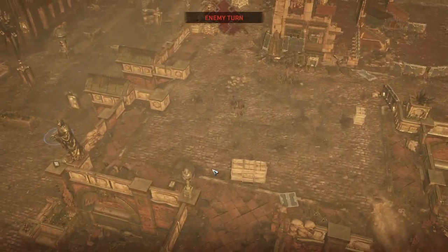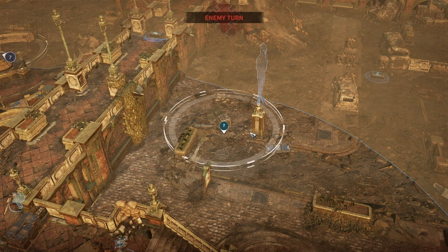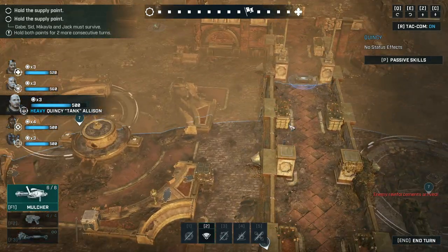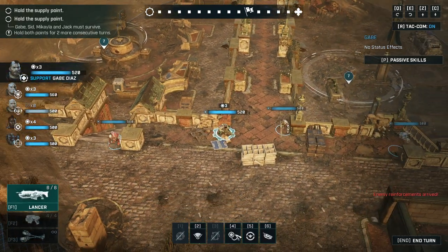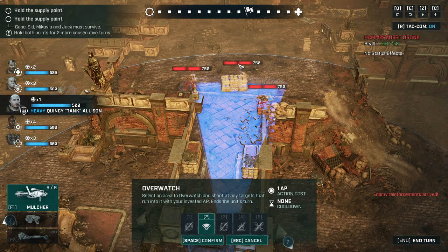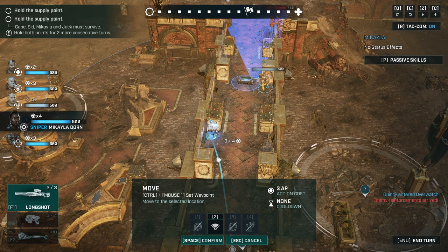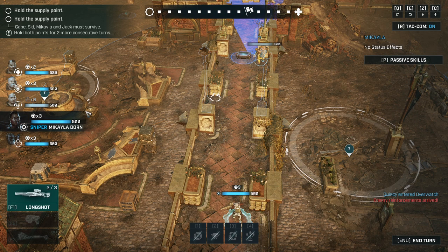Enemies incoming — three Hammerheads, the ranged guys. I have an idea: the sniper gets one extra action because he's the overwatch specialist, so that's two actions for overwatch. The sniper has four actions total — love it. Let's move to the other side so she can help more on the left-hand side.